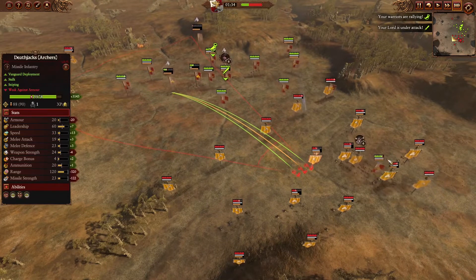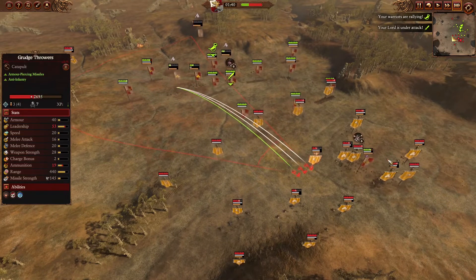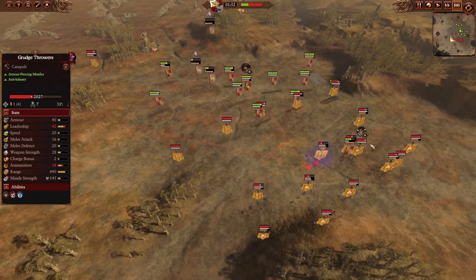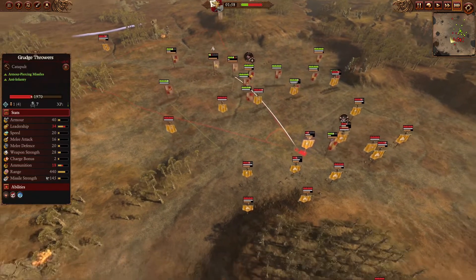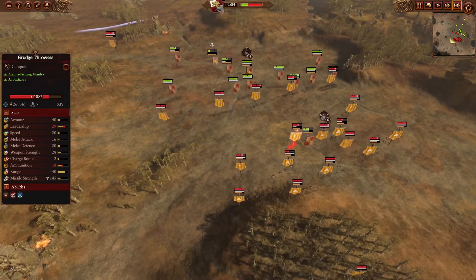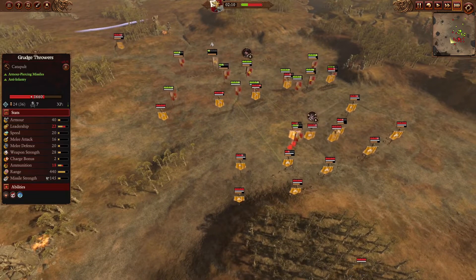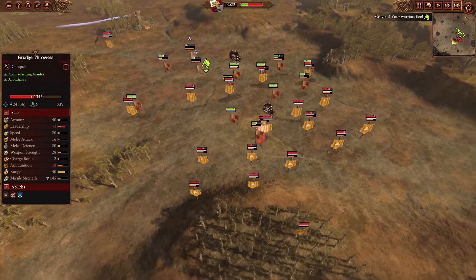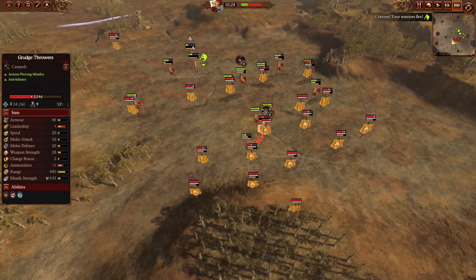I tried my best to shut down my opponent's artillery, but unfortunately there is just not much I can do, with the balance of power already shifting massively in the favor of my opponent two minutes into the game. A quick example on how a map choice can decide the outcome of a battle, so be sure to check what map you're playing on and plan accordingly.